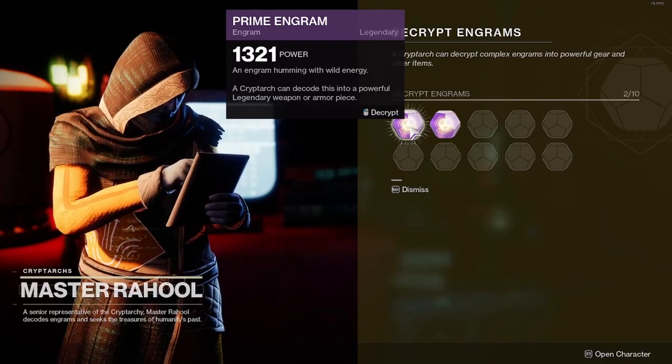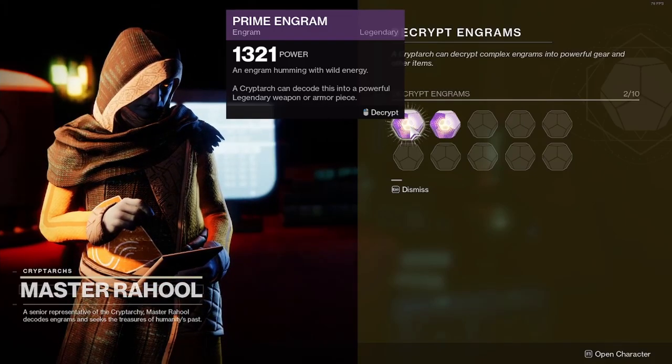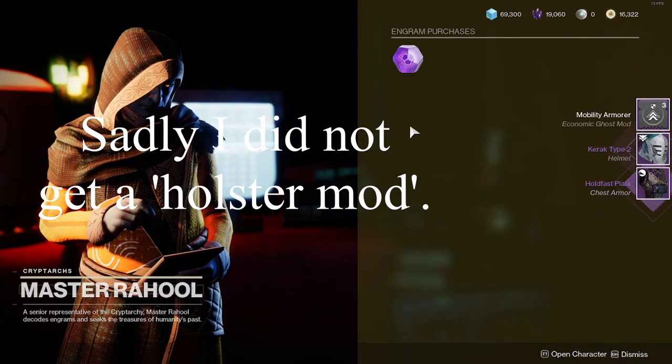There is also a chance you can get Holster mods when decrypting Prime Engrams. Just like Umbral Engrams, it's random — you could get a Holster mod on your fifth Prime Engram, or you might find one on your very first Prime Engram.